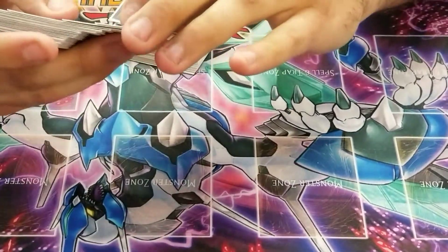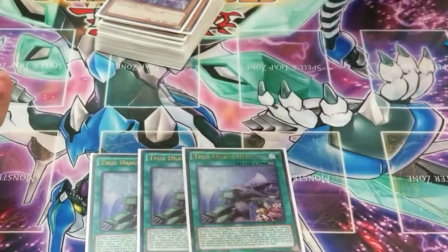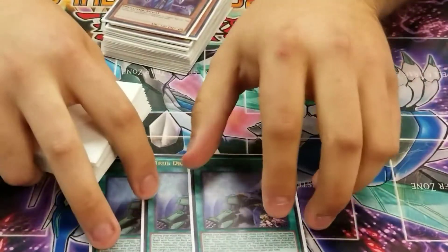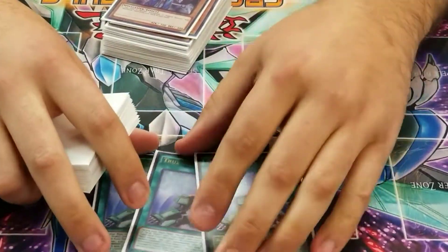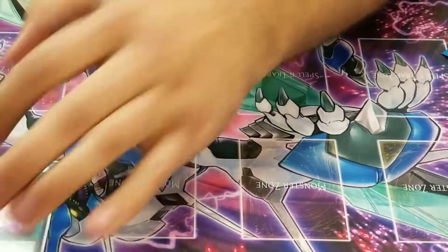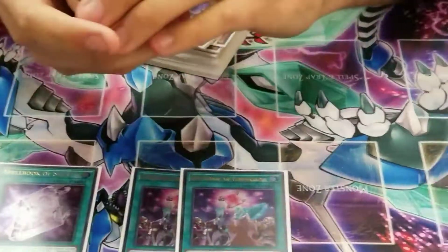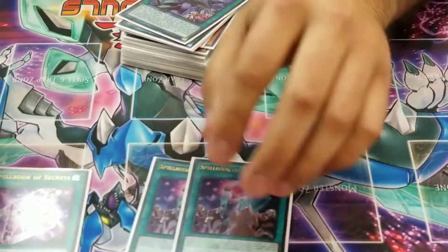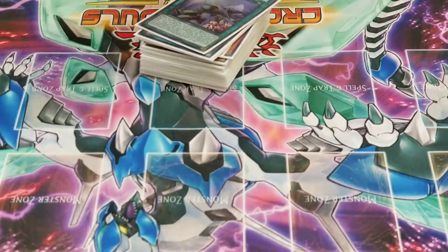Now onto the spells. This deck relies a lot on draw power, so definitely three Heritage. It's like a Cosmic Cyclone without the banishment — pop it with Diagram if you already have a True Draco in hand, clear a back row, and get draw power. For the Spellbook engine: two Secrets, two Knowledge. Knowledge with Alistair is great — get draw power, go into Fusions, or even Crystal Wing afterwards. It's a really good extender when the right draws come through.